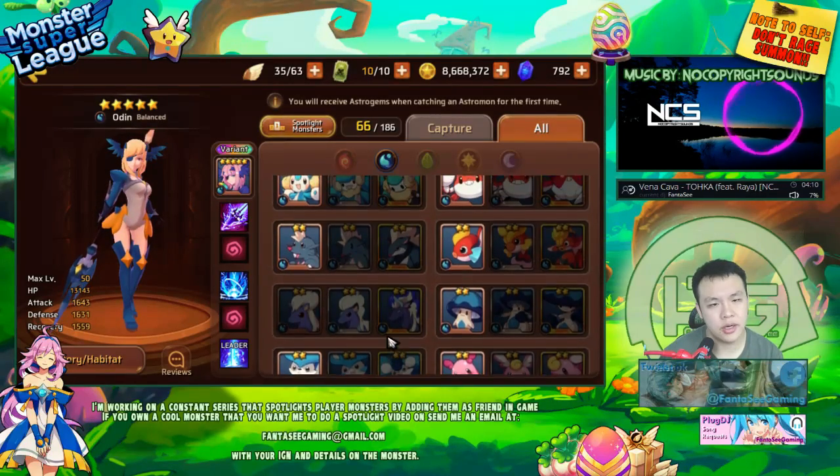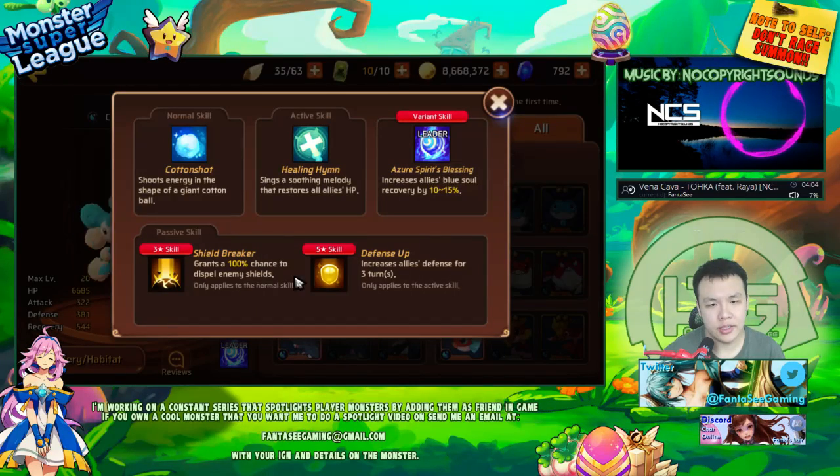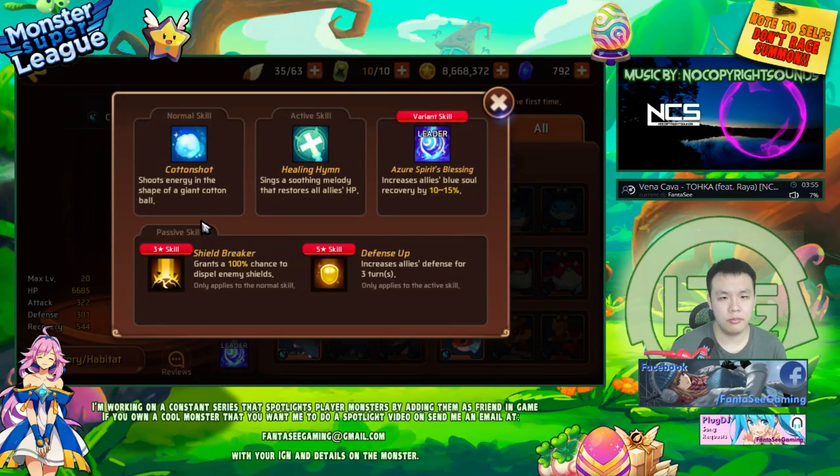Obviously, I could — it's probably not that hard. The monsters on that level aren't that difficult. So I could definitely just raise the Minicat, and then I'll be able to shield break. Just get it to 5 stars, max level — I should definitely be able to do it.